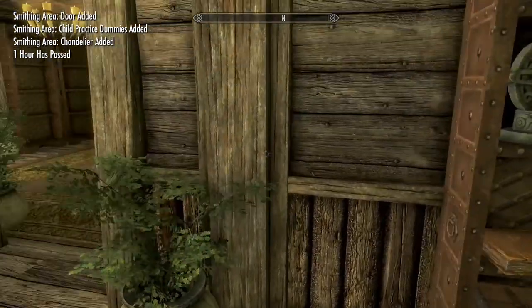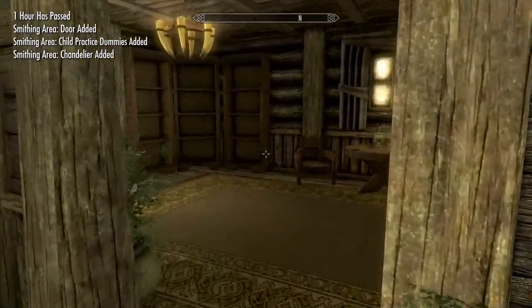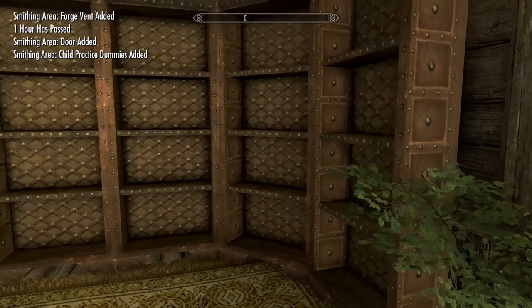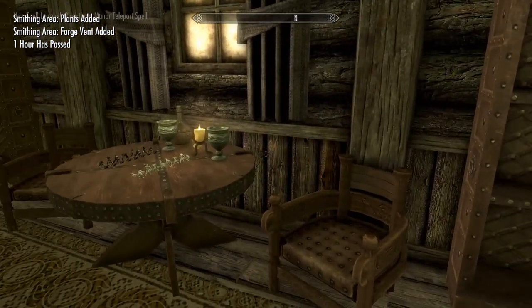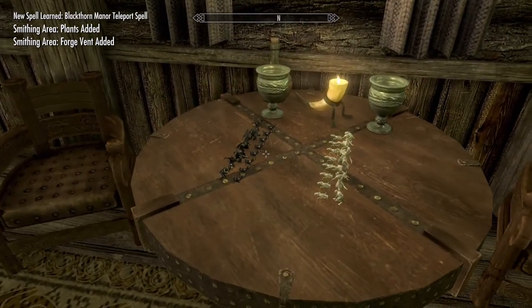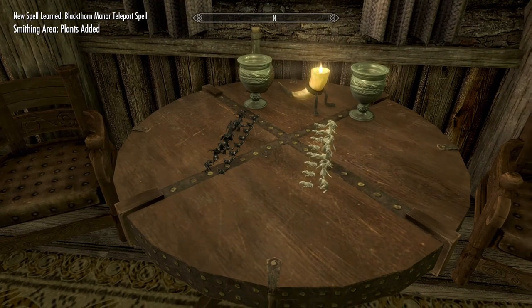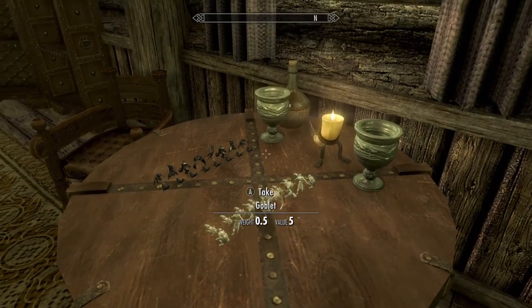One of my favorite rooms coming up — your office. But look at all the bookshelves! That's why it breaks my heart that I can't get in here, because I want to fill up the bookshelves. You do get a chess set, but no chest. I have a feeling the chessboard is from a mod that I don't have.